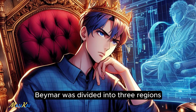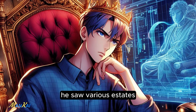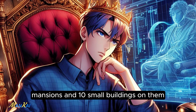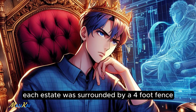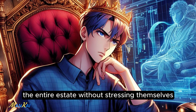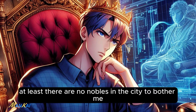Baymard was divided into three regions: the upper region, the central region, and the lower region. As he passed through the upper region of the city, he saw various estates. There were 16 estates that each had at least six stone mansions and ten small buildings on them. These mansions were extremely huge, having their own courtyards and servant quarters. Each estate was surrounded by a four-foot fence. A person standing next to the fence could see the entire estate without straining themselves. If it were back on earth, each of these mansions could be used to open a major university. They were big, but not as big as his castle.